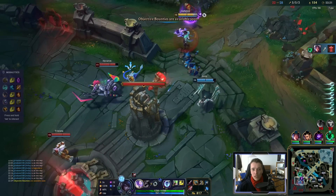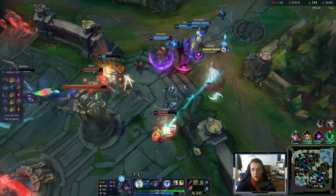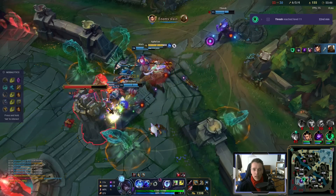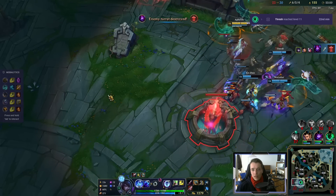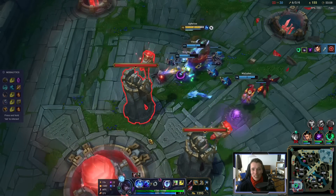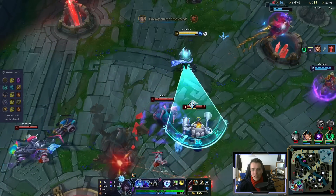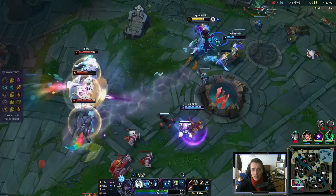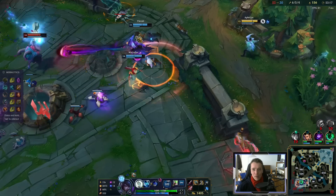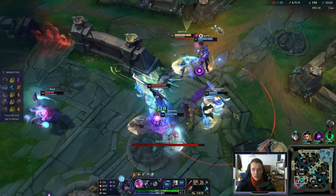We keep pushing — if they int, we just take objectives. Playing Aphelios can be very easy. It's literally just positioning, macro, and right-clicking. Let's see how much we can get here. I overstepped a little bit so I had to ult. Red-white, let's fight! We can just take Dragon alternatively — it would be the way safer play.